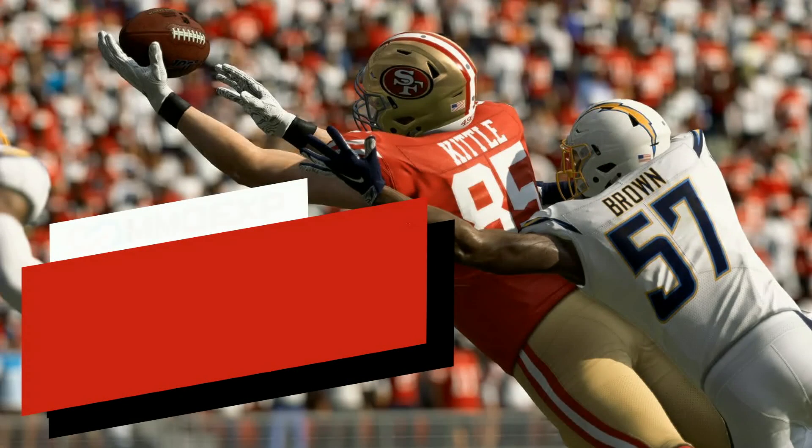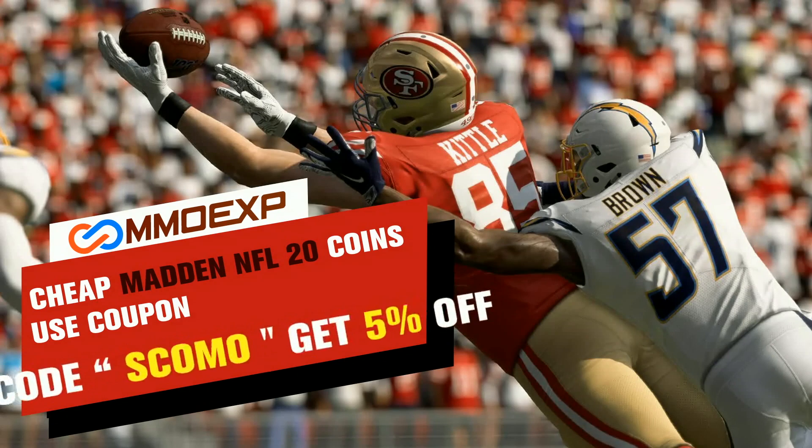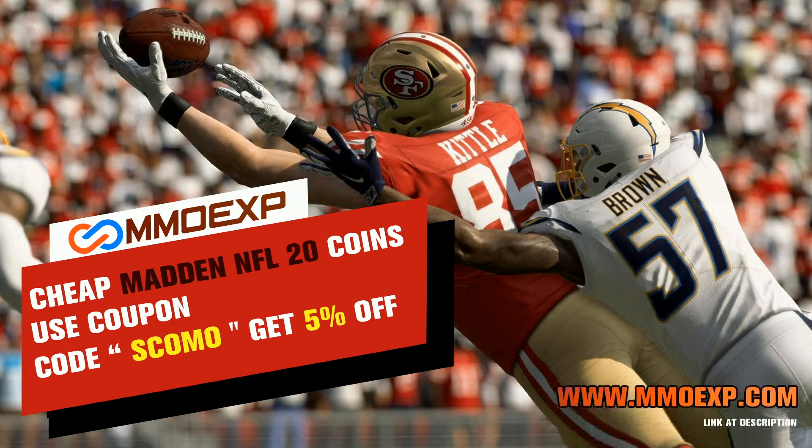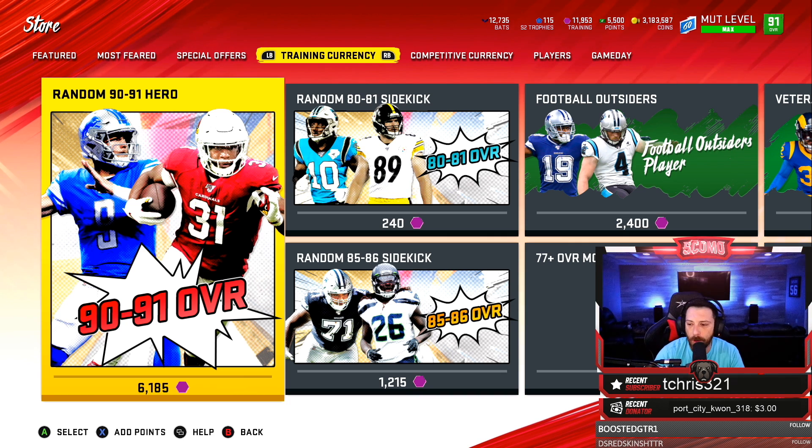Need coins to boost your Madden Ultimate Team or just want that new card? MMO Exp has the cheapest coins on the market. Use code SCOMO for five percent off.